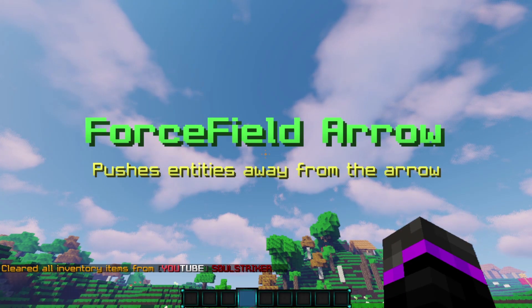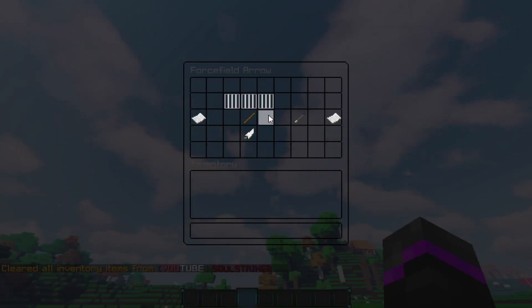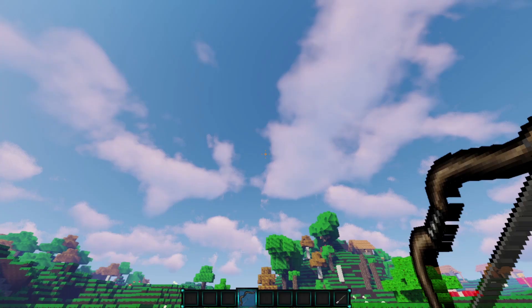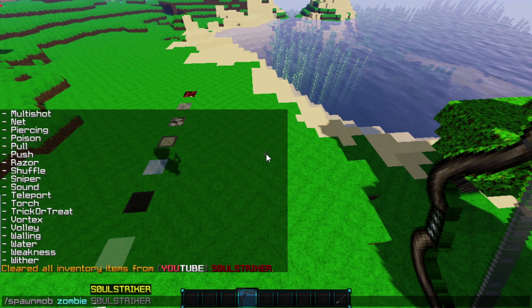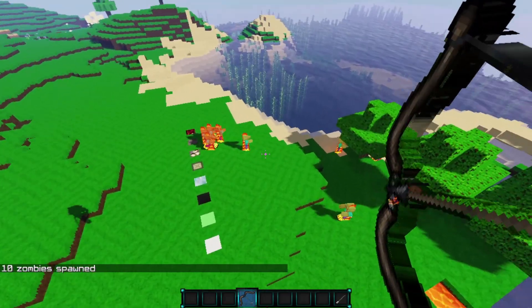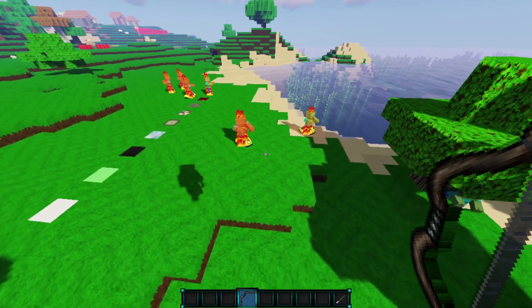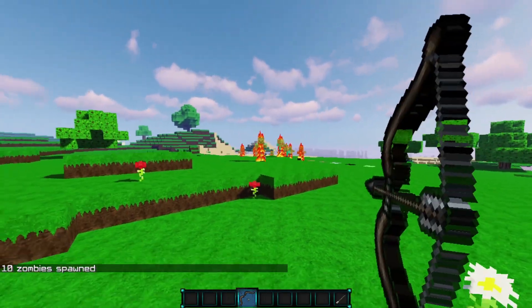Next we have the force field arrow. Basically it pushes entities away from the arrow. When you're shooting it, it has a really cool push-away effect. You've got iron bias at the top and then you're pretty much good to go just like a normal arrow. Let's go ahead and craft this and spawn some zombies — we'll do a spawn mob with zombies, about 10 of them. With a whole bunch of zombies, you shoot the arrow and as you see it just pushes all of them away, which is pretty awesome.